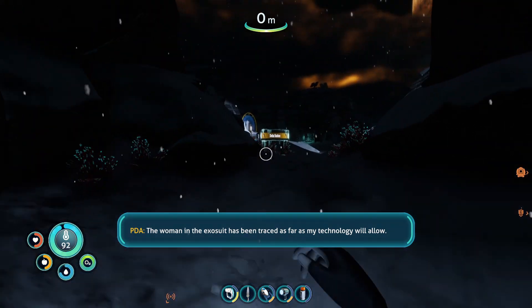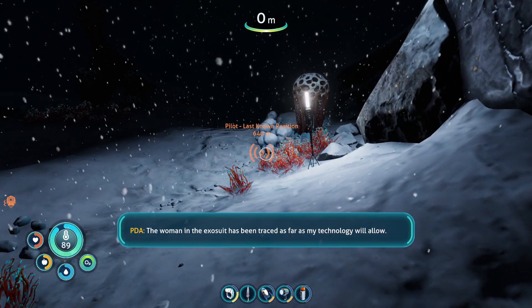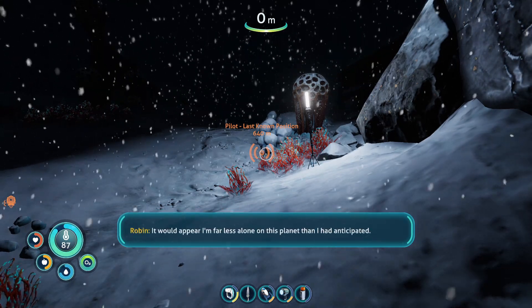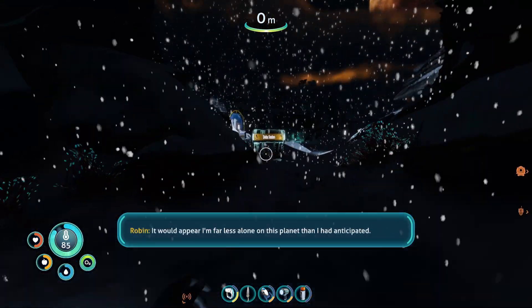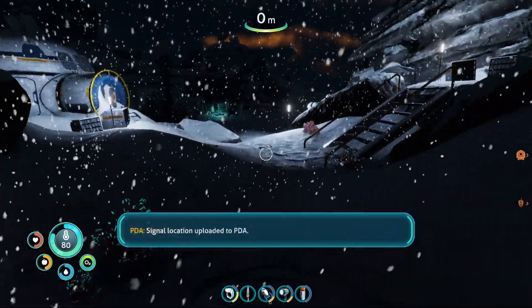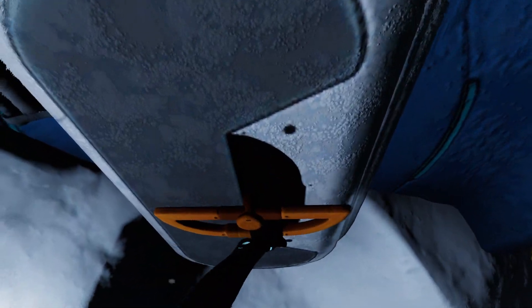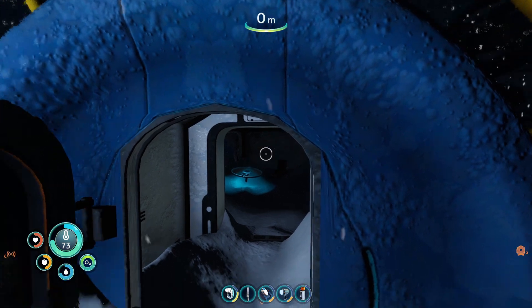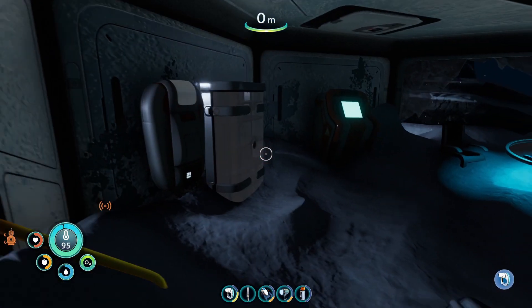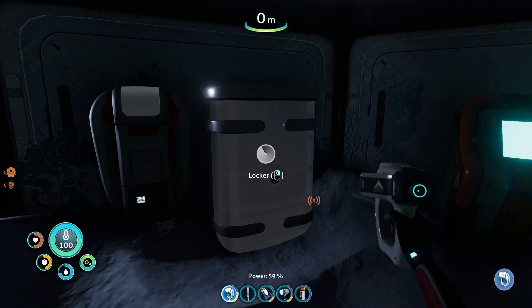The woman in the exosuit has been traced as far as my technology will allow. It would appear I'm far less alone on this planet than I had anticipated. Delta Station location uploaded to PDA. Is this her base? If this is her base, she needs to fix it up a little bit. Well, there's all kinds of stuff to scan in here.